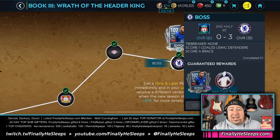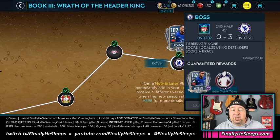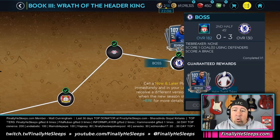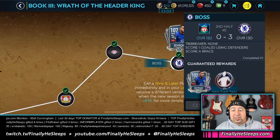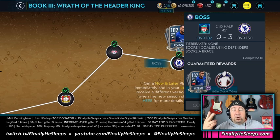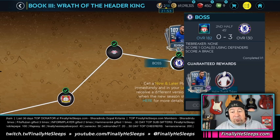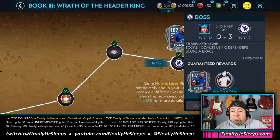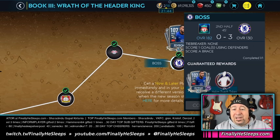If you look at the Tiago or the Zayak match, which is the last match in the preseason — the third act of the third book — it says you need to score a goal with defenders and score a brace. First thing: what is a brace? A brace is just two goals from the same player. You pick that target, get the first goal, then look for that target for the second goal. A hat trick is three goals — simple. Now for scoring with a defender, there are two strategies.